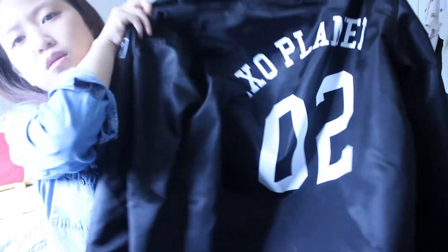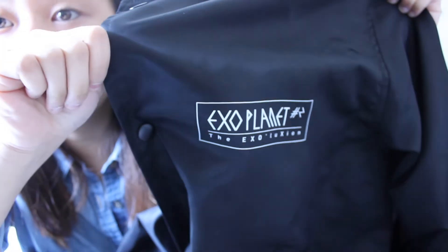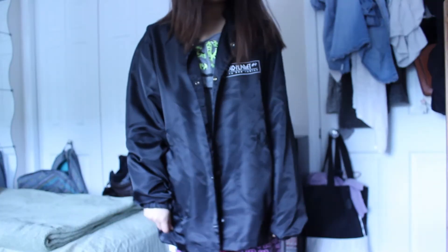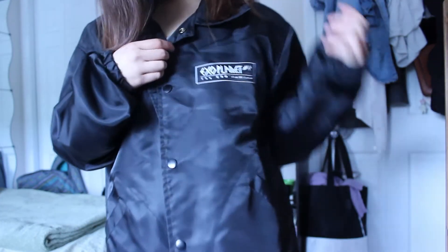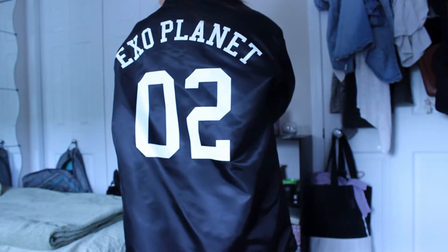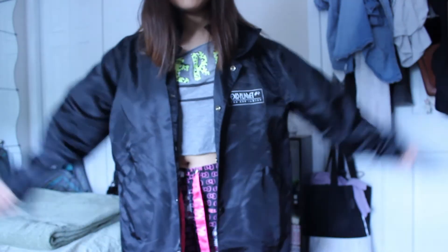Next would be another Exolution one. I have the coach's jacket. It's the EXO Planet 02 — here it says EXO Planet number 2, the Exolution number 2. This one is pretty big. I didn't think it would be this big. I'm not as small as Korean people, that's obvious, so I thought it would be better to get a medium one, but medium was way too big — it was not a good idea at all. This is the most expensive one in the goods, but I actually like them. They're made out of this rainy jacket kind of material.